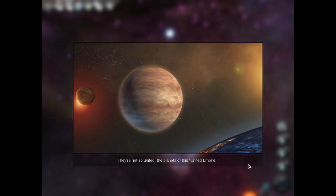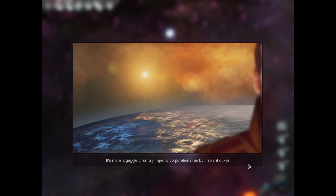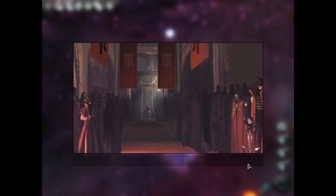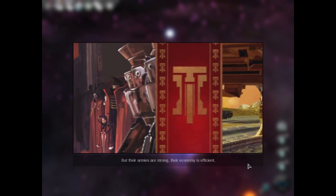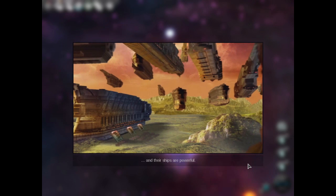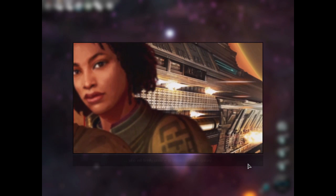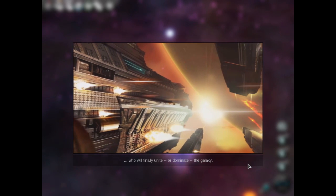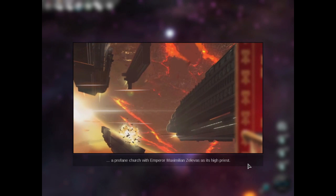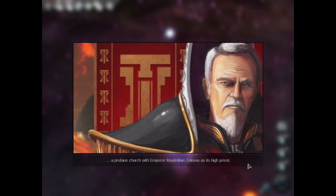They're not so united, the planets of this United Empire — it's more a gaggle of unruly Imperial corporations run by insolent Dukes. But their armies are strong, their economy is efficient, and their ships are powerful. I fear that they may be the ones who will finally unite or dominate the galaxy — they'll turn it into a shrine to the gods of commerce, a profane church with Emperor Maximilian Zelivas as its high priest.